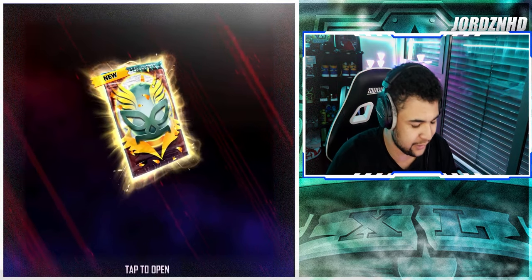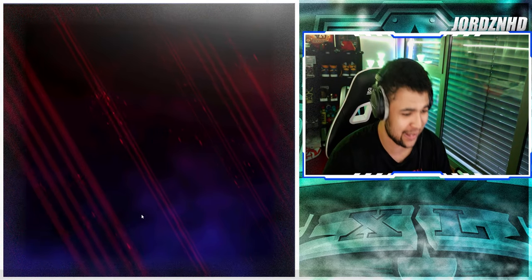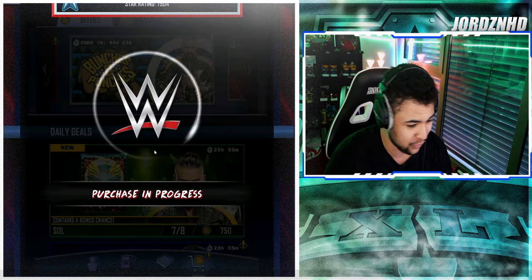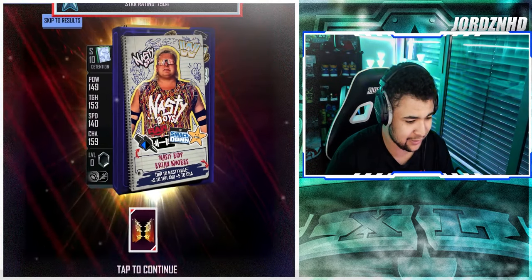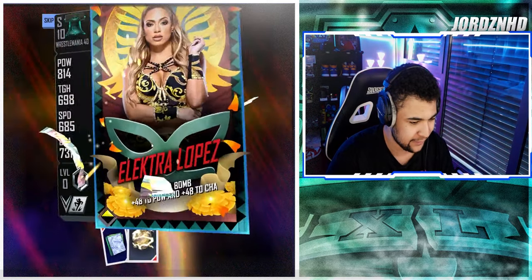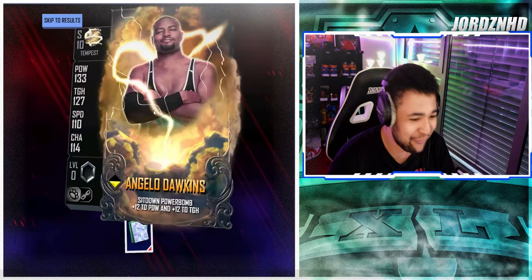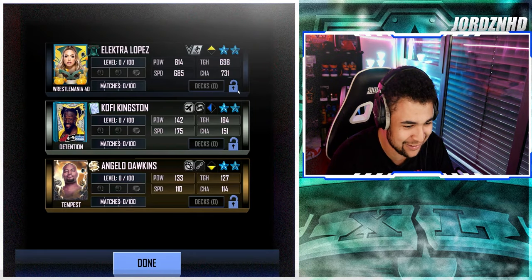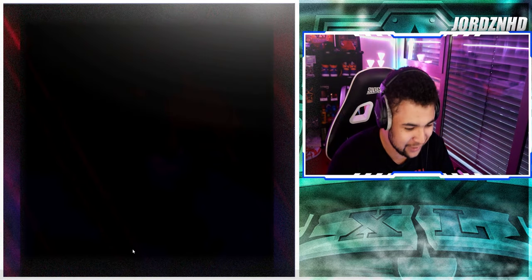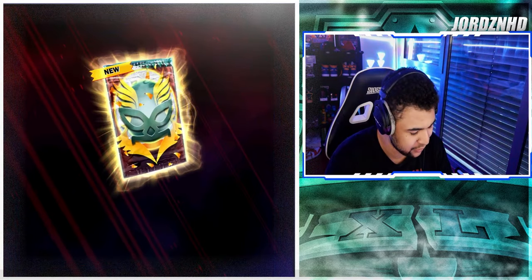Let me open these real quick. I actually got Electro Lopez in the first pack — cold pull, I'll definitely take that, one of the new cards. We've still got seven more packs to go. Oh — Electro Lopez Pro, cold pull! Very very sick, I'll take that. That's a pro Lopez which I'll be maxing out. The odds were around nine percent and I got a pro — not bad at all.